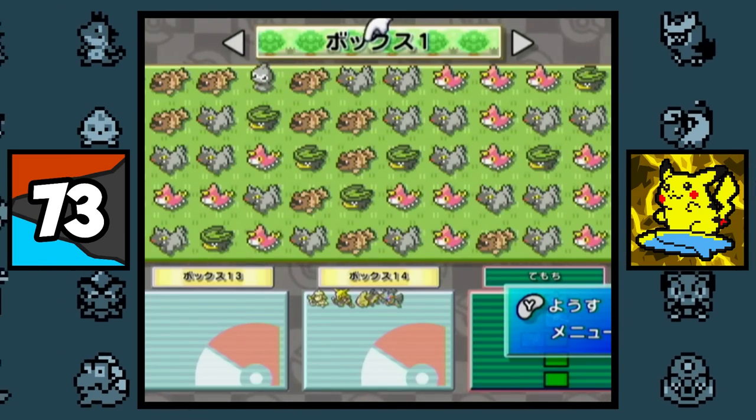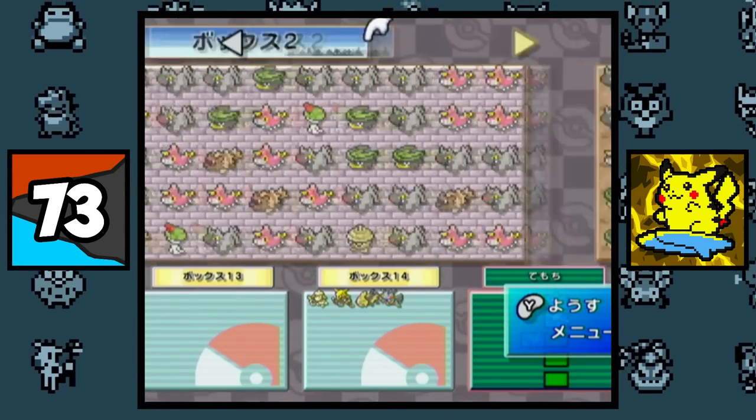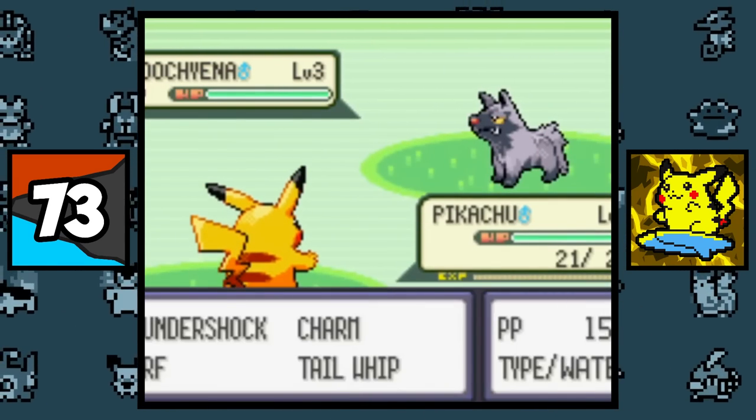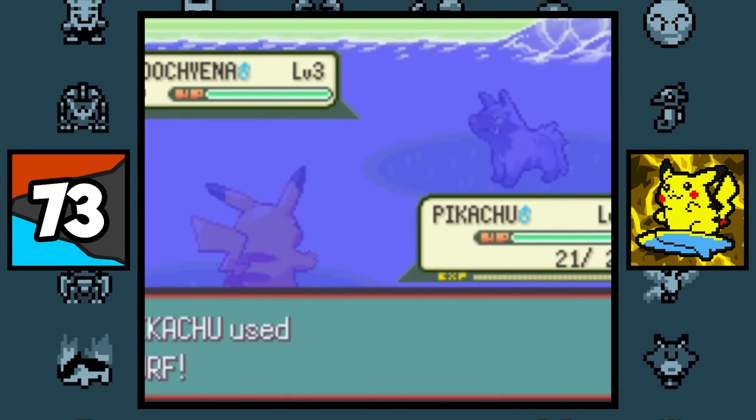If you fill every slot in Pokemon Box Ruby and Sapphire, you will be rewarded with a Surfing Pikachu, which is really not that rewarding for filling in 1,500 slots. Give me like an Earthquaking Pikachu or something.